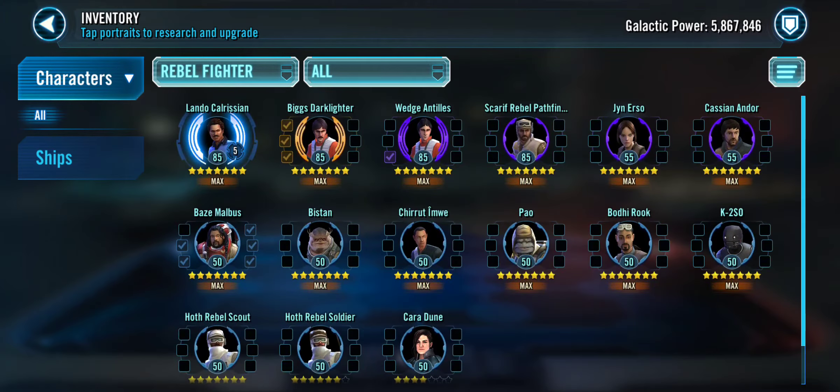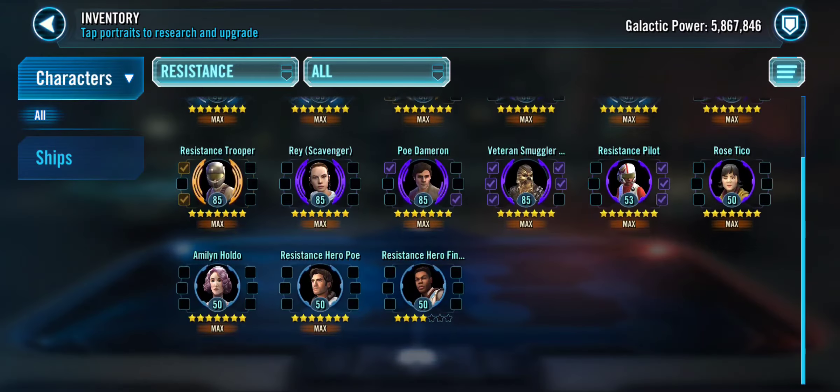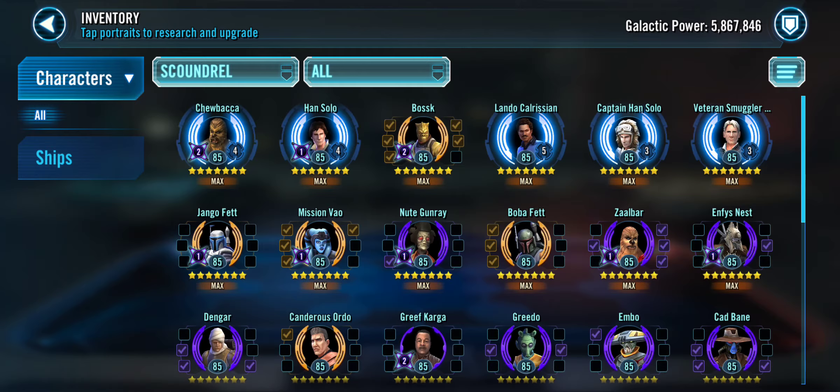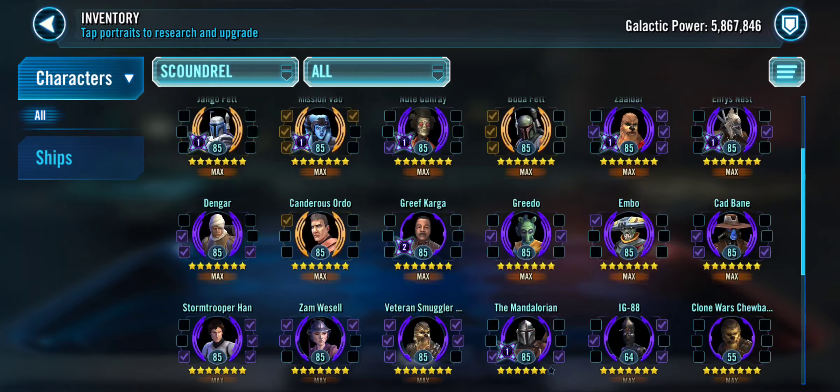Rebel Fighters — really niche faction. Resistance: I have the basics — Rey, R2-D2, BB-8, Vet Smuggler Han, or Finn for SLKR. Then Finn as a second tank and Resistance Trooper. Eventually work on Poe and Finn to plug in, and eventually go get Nest — she's Gear 11, it's okay.